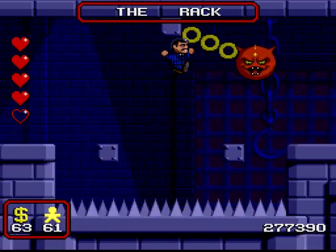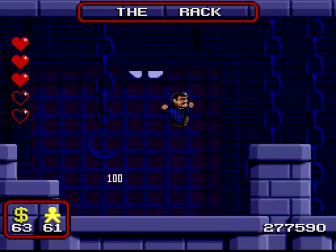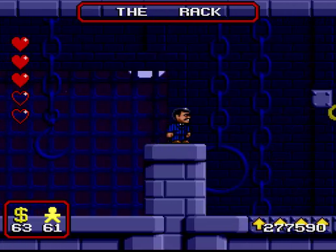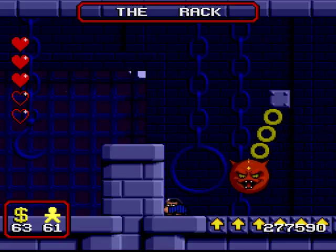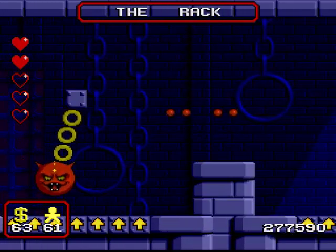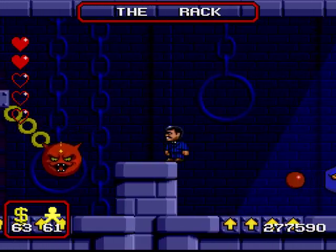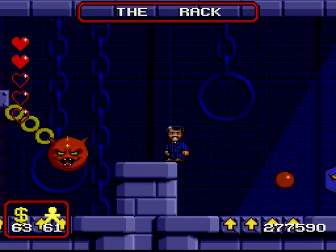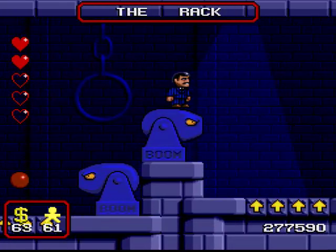And the interesting thing about Pugsley: he's probably the Addams Family member whose character has changed the most throughout the series. In the 60s, he's actually portrayed as the elder sibling between him and Wednesday - I believe he was aged around 10 in the 60s TV series, but don't quote me on that.